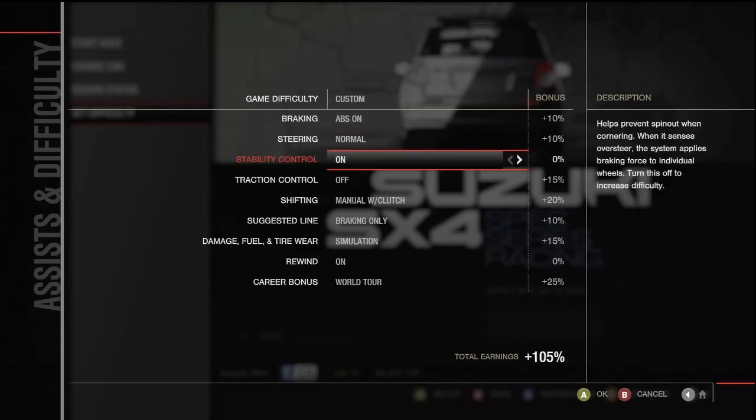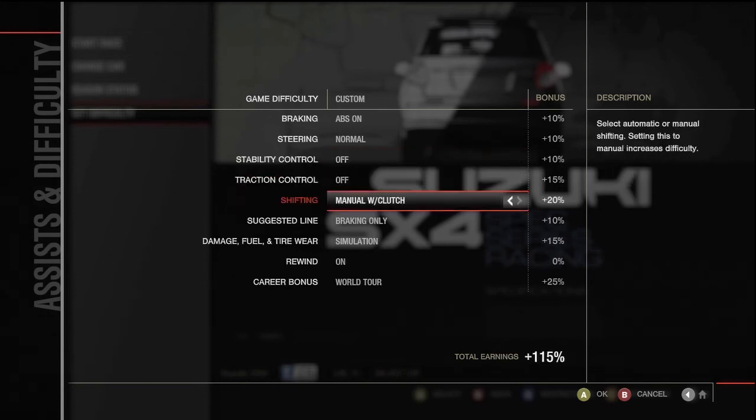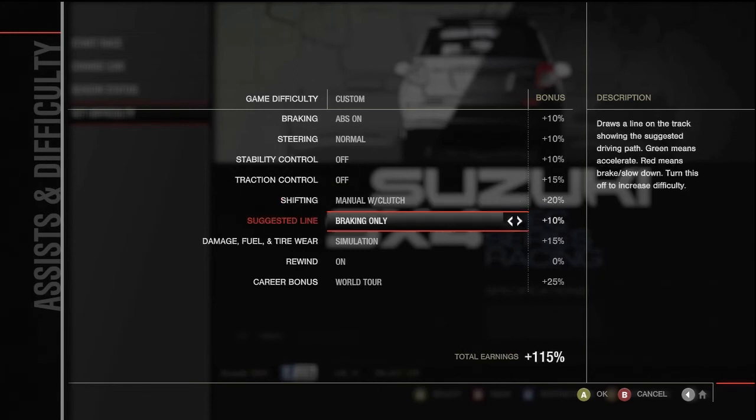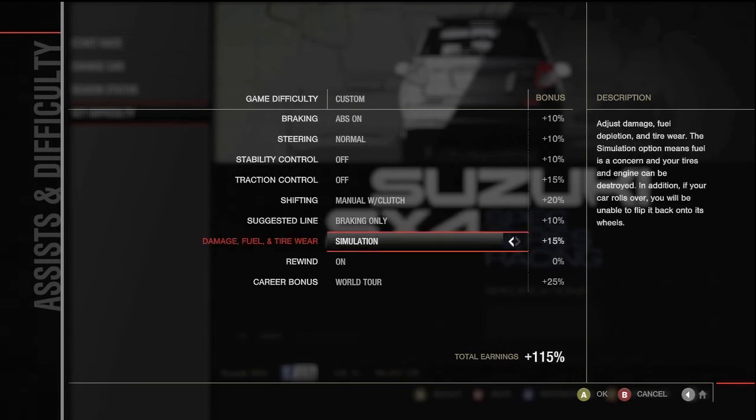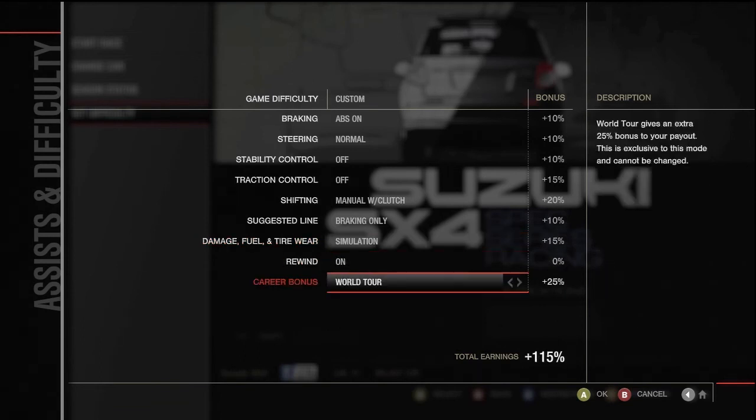So you've got the steering — I keep that on normal. Simulation is more for steering wheels. You've got stability control, traction control, then the shifting. You can have automatic, manual, or manual with clutch, which puts the clutch on LB. You've got suggested line — you can have full braking. I keep it on braking just because I don't really know some of the tracks yet, so that kind of helps. The damage for your tyre — simulation is really good because you can actually flip your car and ride it right off.